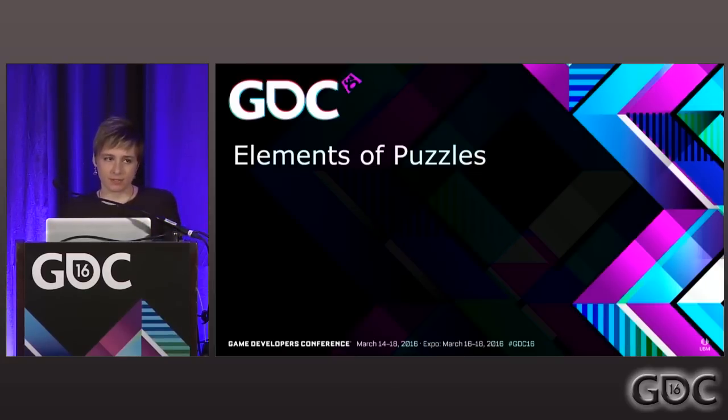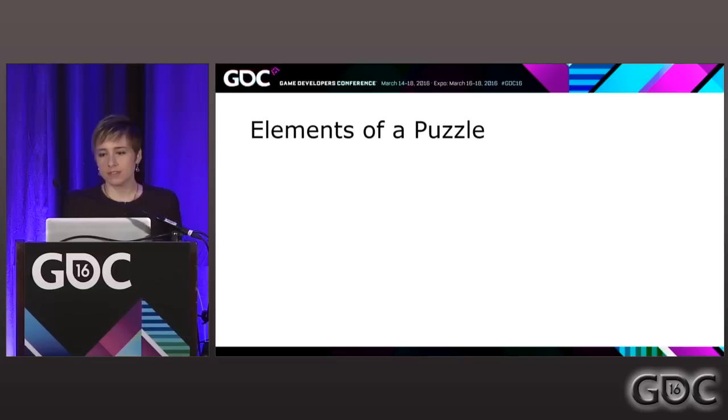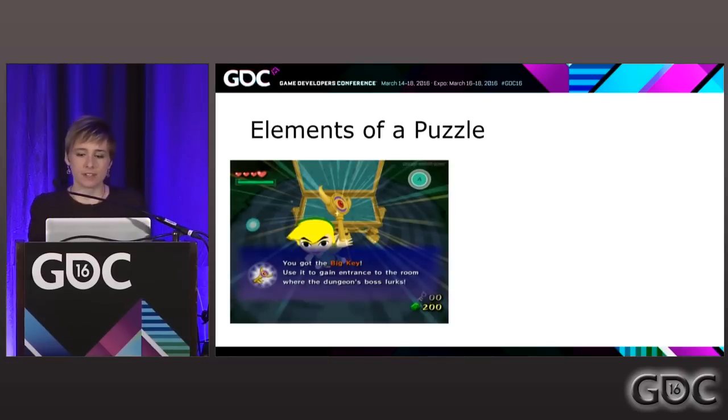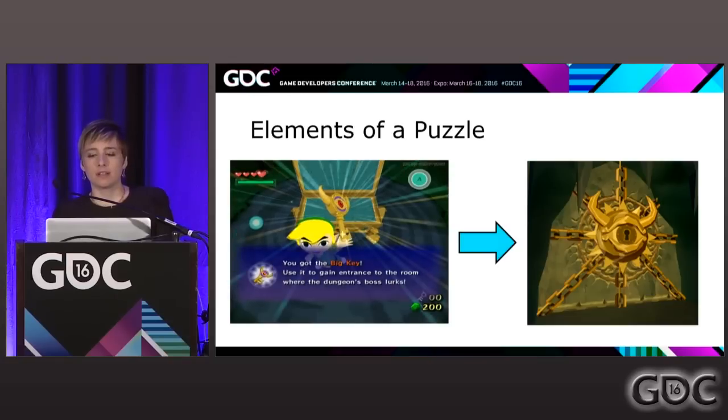Now let's start digging into puzzles and talking about what they're made of — the elements of a puzzle. At the core of puzzles, you're always basically finding a key that goes into a lock. Sometimes the puzzle is finding the key, sometimes it's finding the lock, sometimes it's a combination of both.